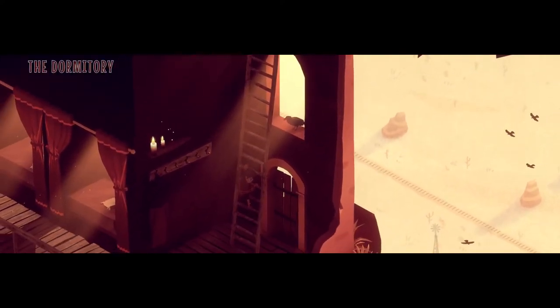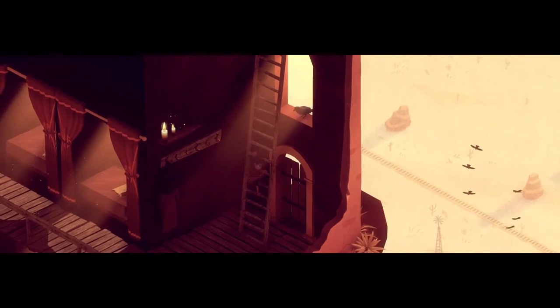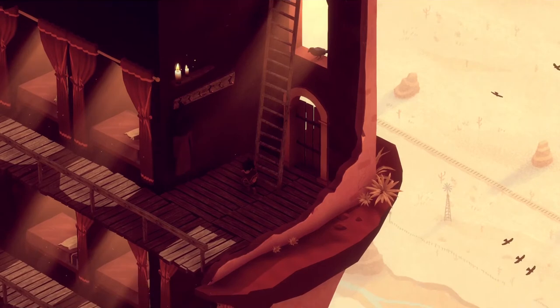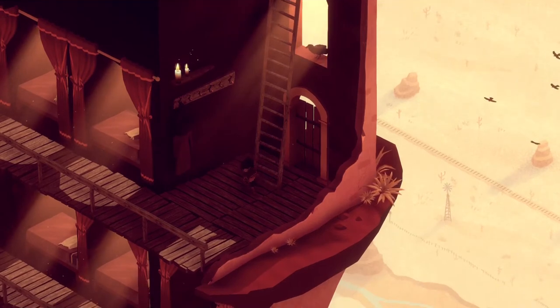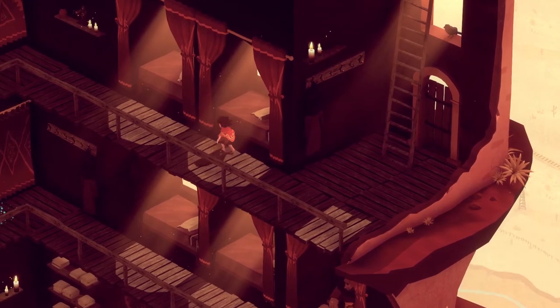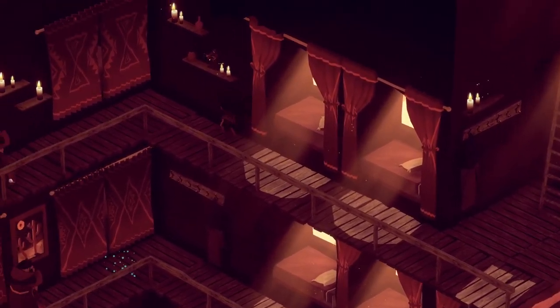Chapter 2: The Dormitory. All right, we are at the next part here. We got to get out of the dormitory. These first parts that are lit up, you can just walk right on by them, no big deal.